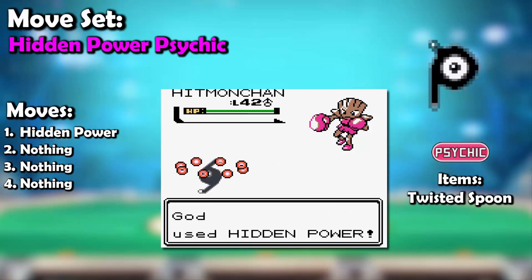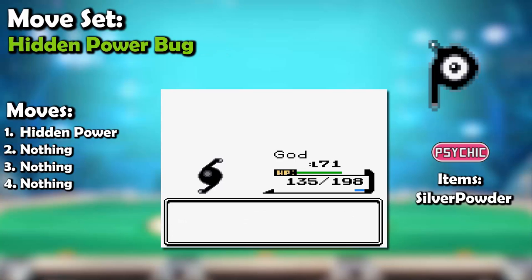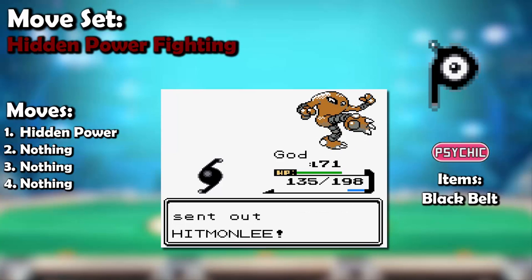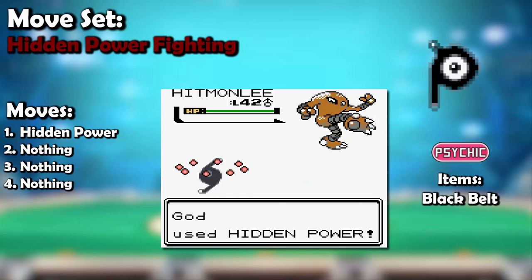This set isn't for everybody, as it's completely walled out by Unown's biggest weakness: Dark types. Unown has not one, but two different sets to use for Dark type Pokemon. Either a Hidden Power Bug set, which along with Dark, is also great against Grass and Psychic types, as well as a Hidden Power Fighting set, which is great not only for Dark types, but also Normal, Steel, Rock, and Ice types.